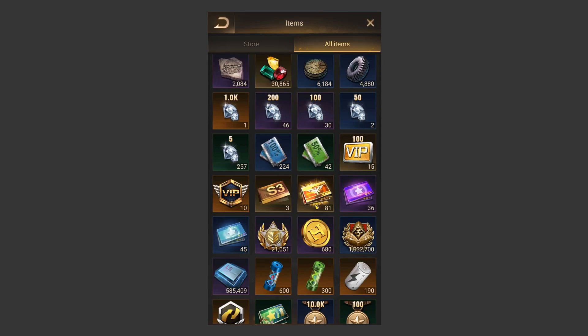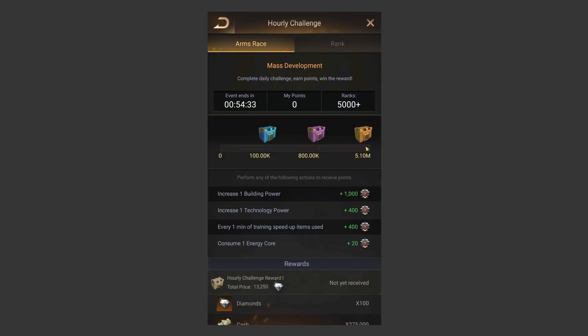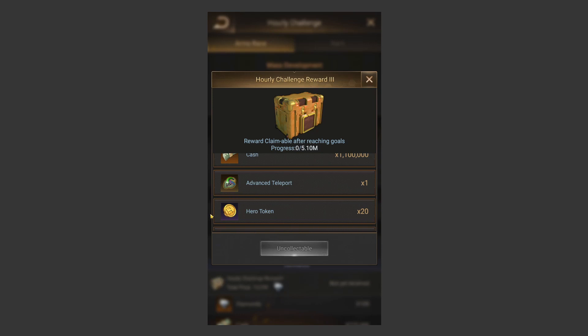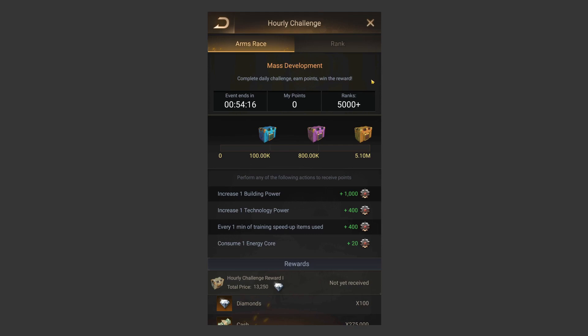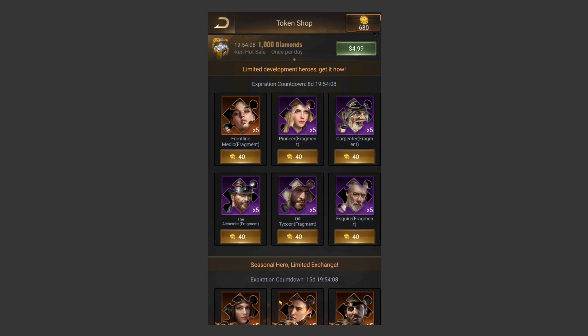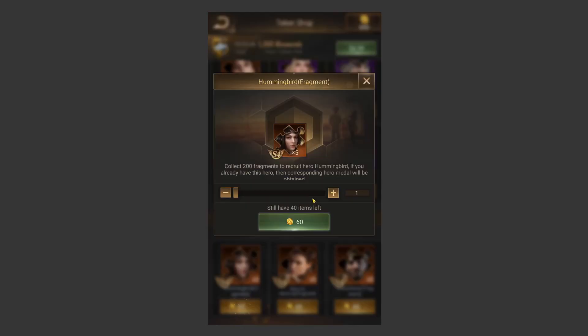Tip number two is to reach three boxes of your hourly challenges every single day. If you go to Events and then Hourly Challenge, you'll see the third box. The first three boxes you unlock every day will grant you 20 hero tokens each day. If you unlock more than three, you won't get hero tokens — you'll get other stuff. Hero tokens can be used in the Heroes Hall token shop to buy seasoned heroes on a semi-random basis.